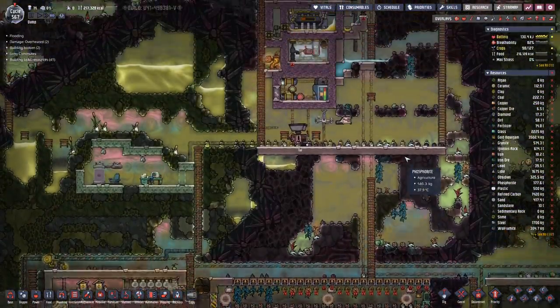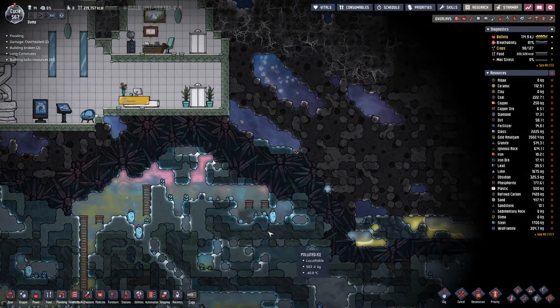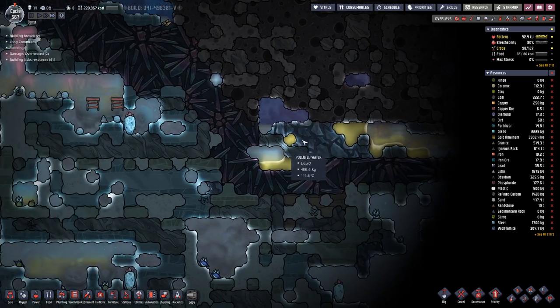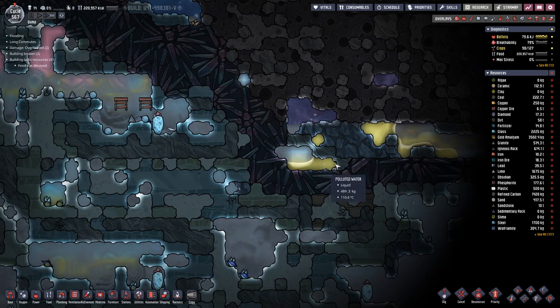How is our progress up top? Yeah, that looks promising. I think we will have our rocket silo somewhere on this side.